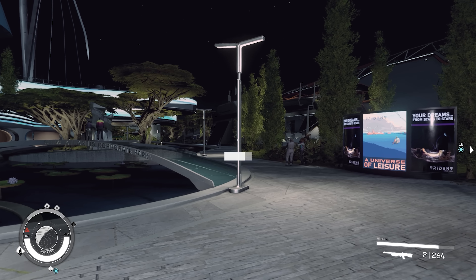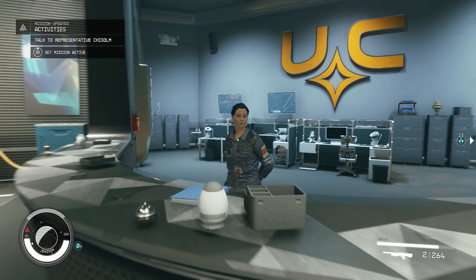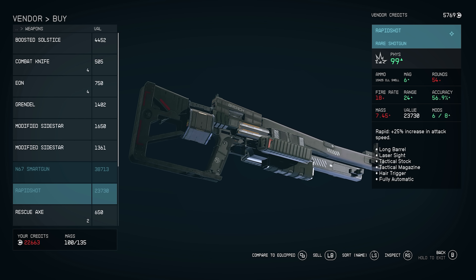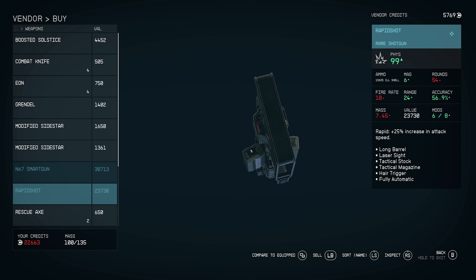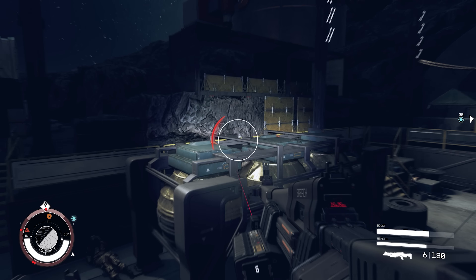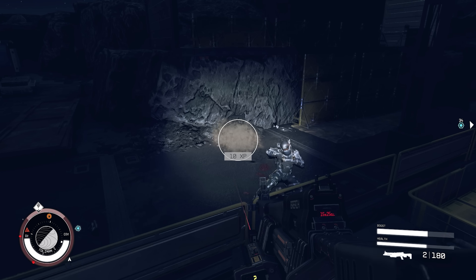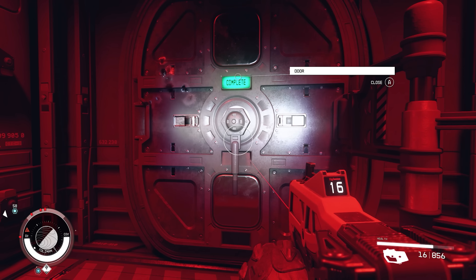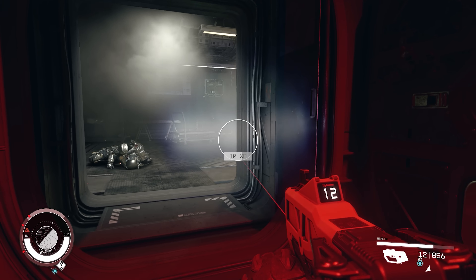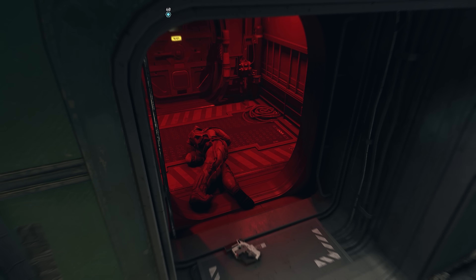Another shotgun you might want to use is called Rapid Shot, sold at the UC Distribution Center in New Atlantis. With a value of 23,740 it's quite expensive, and while it has a much higher fire rate than a regular breech shotgun, is fully automatic, and has slightly higher range and accuracy, I personally think your credits are much better spent on Boom Boom. One thing to keep in mind though: if you shoot an enemy at extremely close range and it goes explosive, you will take damage, so be careful.